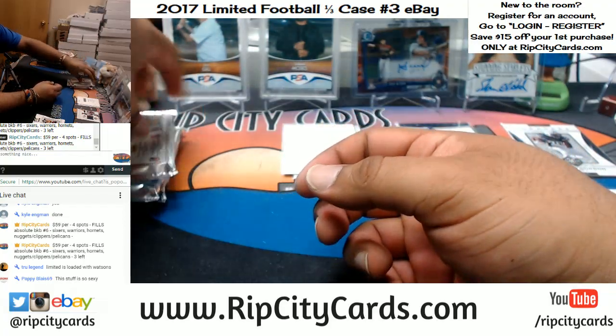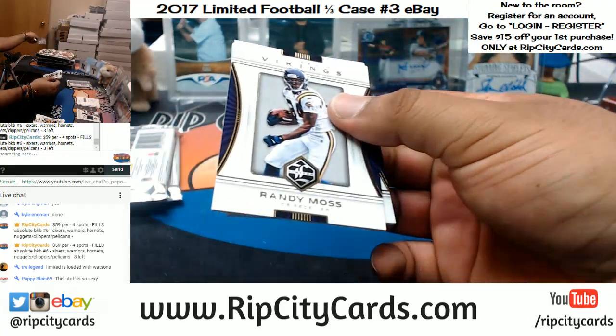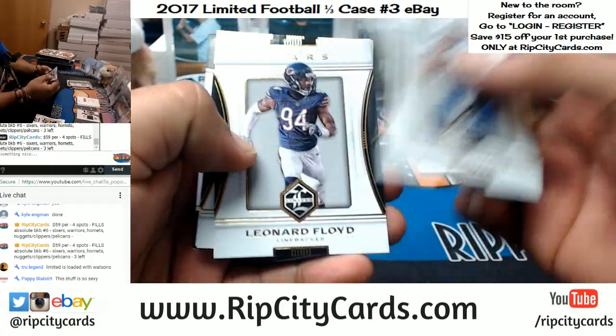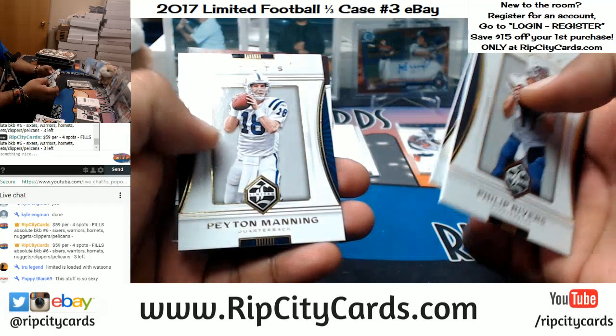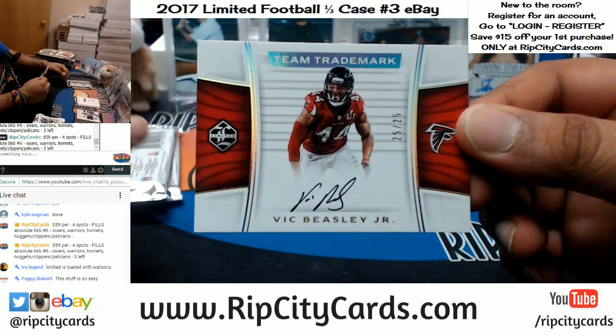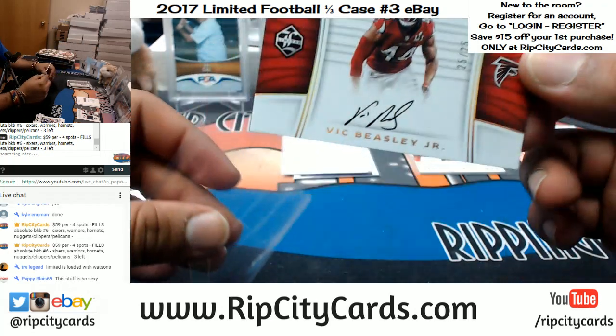Alright, box number two. Vic Beasley Jr., numbered 25 out of 25 — that's an eBay 1/1 for the Falcons. That's nice.